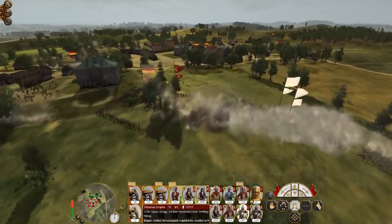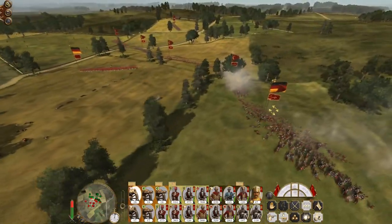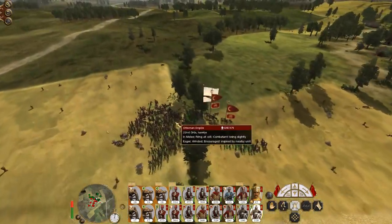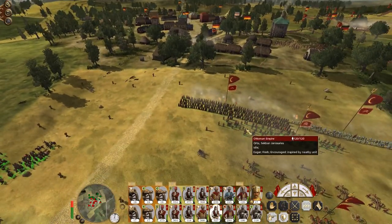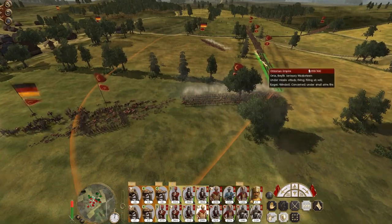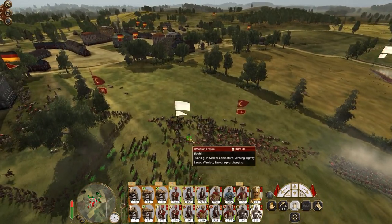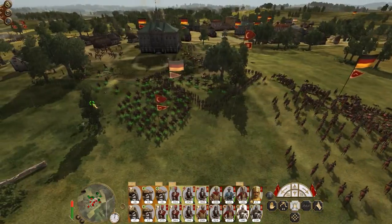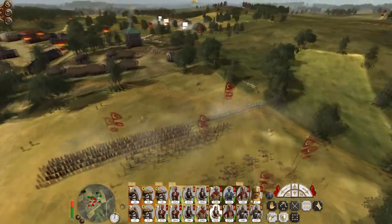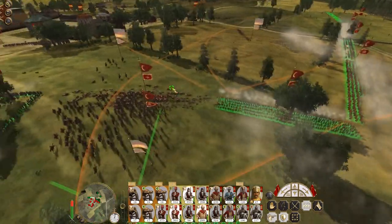Whoa, friendly fire! We hit that unit of Swiss Guard that's at full strength — my guys are probably gonna route because of that, but I don't blame them. These guys are all going to engage the Swiss line at point blank range. Set up our Sirelli again — Sipahi get out of position. Easy Sirelli, just fall back, you've done your job.